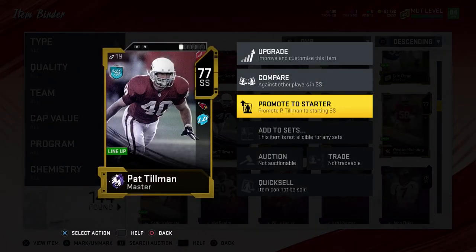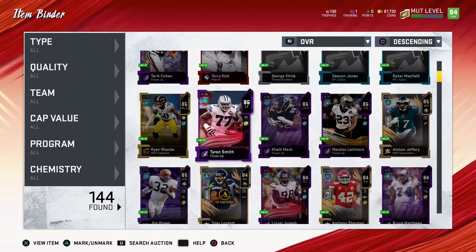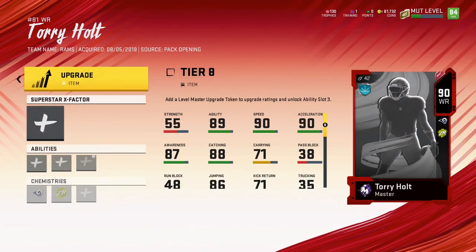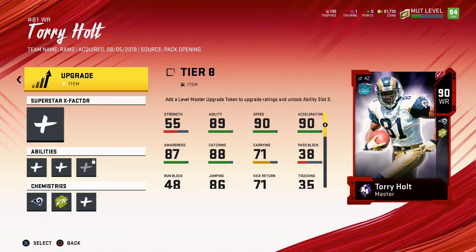I did upgrade my Mud Master level. Let's see Tori Holt — he's like an 85 or 87 overall. That man is ridiculously good right now. I probably should start using him more. Let's see if we have an item for him — no we don't. Anyway, that's all the upgrades we have.